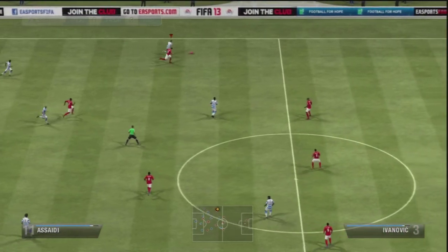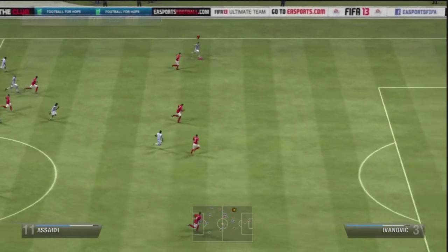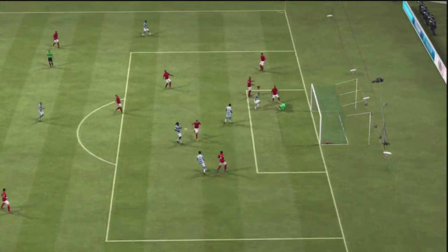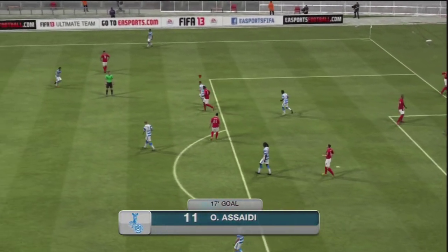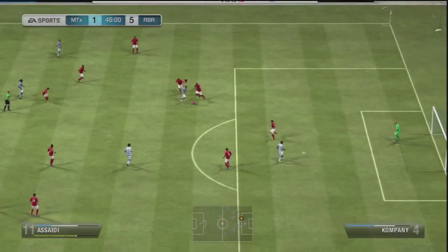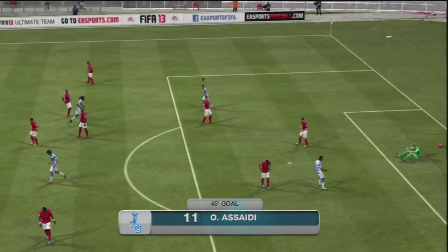Straight away you can see Asadi using his raw pace to get past Ivanovic — he is really quick. His skill moves are so smooth on this game. He gets into a tricky position, fake shots inside, and finishes it into the bottom corner. He's quite a clinical finisher as well. I was really pleased with Asadi — for 1 to 3k for a 5-star skiller you can't really complain, and his scoop turn is unbelievable. He's one of the smoothest skillers I've ever used on this game.